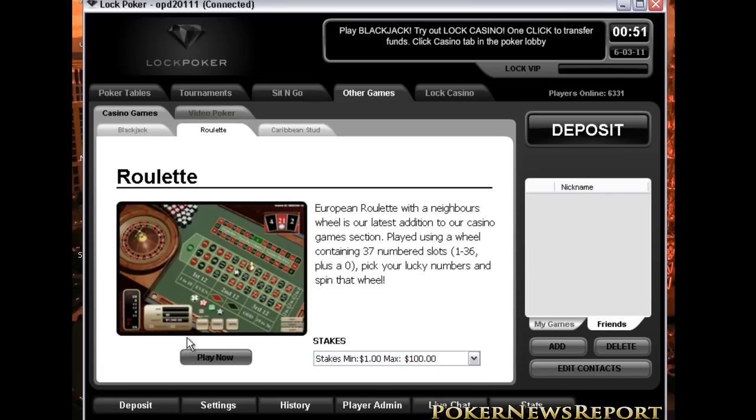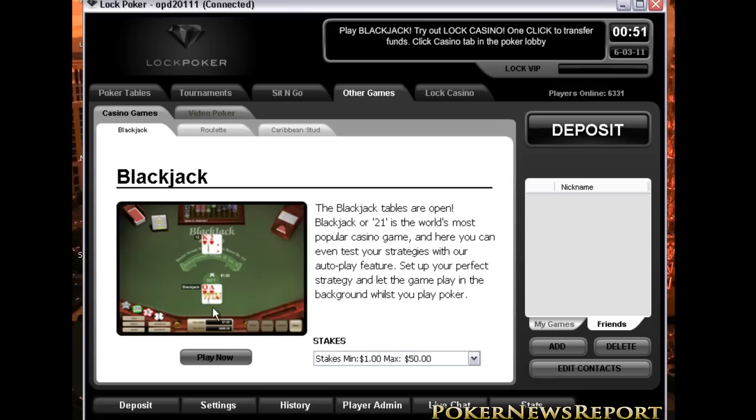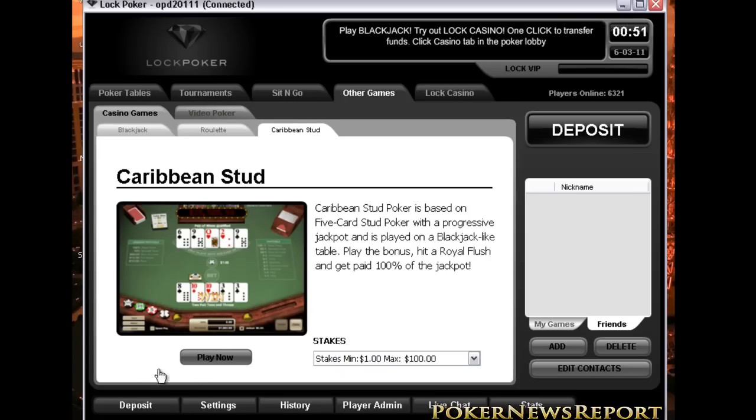Lock Poker also offers casino games. For roulette, it's simply and nicely laid out — stakes start as low as $1.00 and go up to $100.00. For blackjack, it's also very well laid out and easy to play, with a minimum of $1.00 and a maximum of $50.00, or $5.00 with a maximum of $200.00. They also have Caribbean Stud, with a minimum of $1.00 and a maximum of $100.00, or $5.00 with a maximum of $500.00.